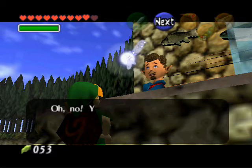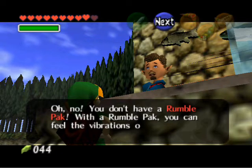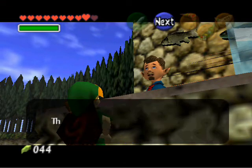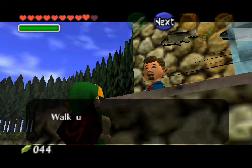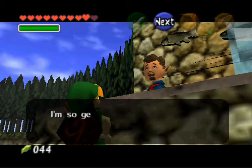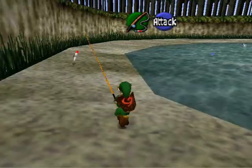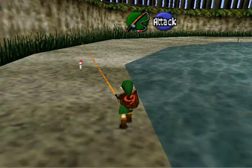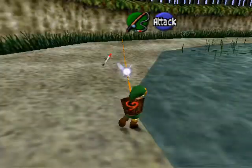Do you want to go fishing for 20 rupees? Oh, you don't have a rumble pack. With a rumble pack, you can feel the vibration of a fish on your hook. This time, no rumble for you. Okay, listen up. I know how to do this. Basically, you just press B to cast, and that's really about it.